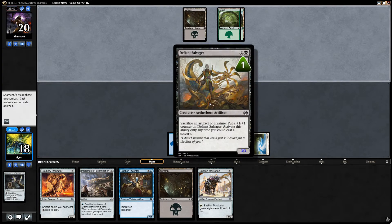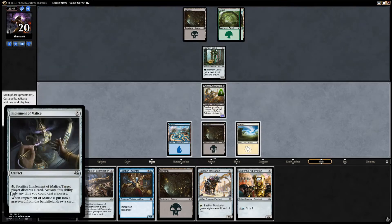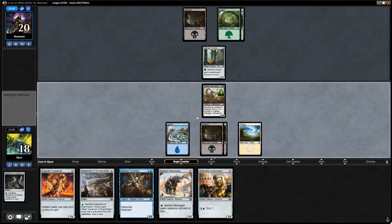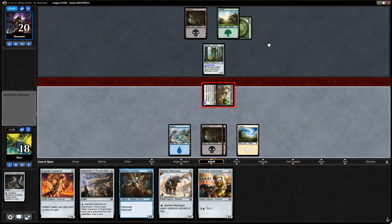Our opponent's getting a 2-for-1 off the Narnam Cobra, but not really, because this does draw a card. It's not entirely a 2-for-1. I'm definitely willing to trade Defiant Salvager for the Narnam Cobra too, because we have the Bastion Inventor, and I don't want them to death-touch that down. This card's much more important.